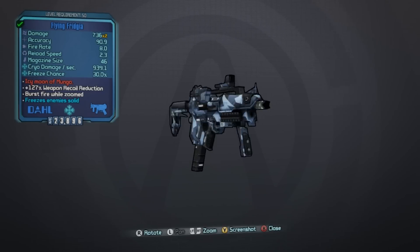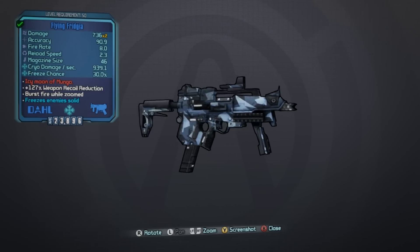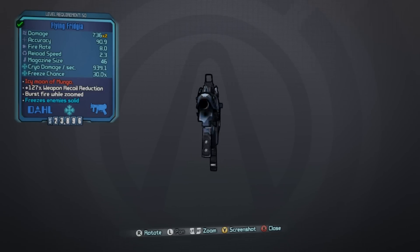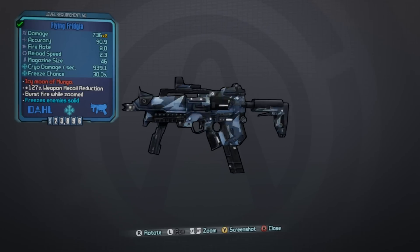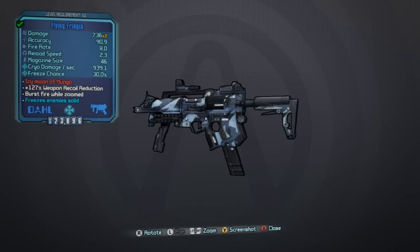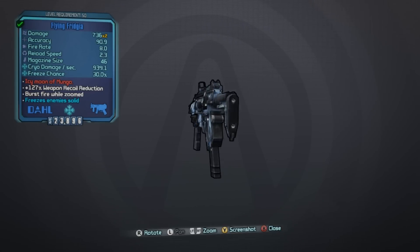What's going on guys, Ki11erSix here with episode 6 of my unique items guide in Borderlands the Pre-Sequel. Today we're looking at the Fridgia. Now at level 50 the stats on this SMG will vary based on the parts it spawns with, but mine has the flying prefix and the stats break down like this: 736 times 2 base damage, 90.9 accuracy, 8.0 fire rate, 2.3 reload speed, and a mag size of 46.